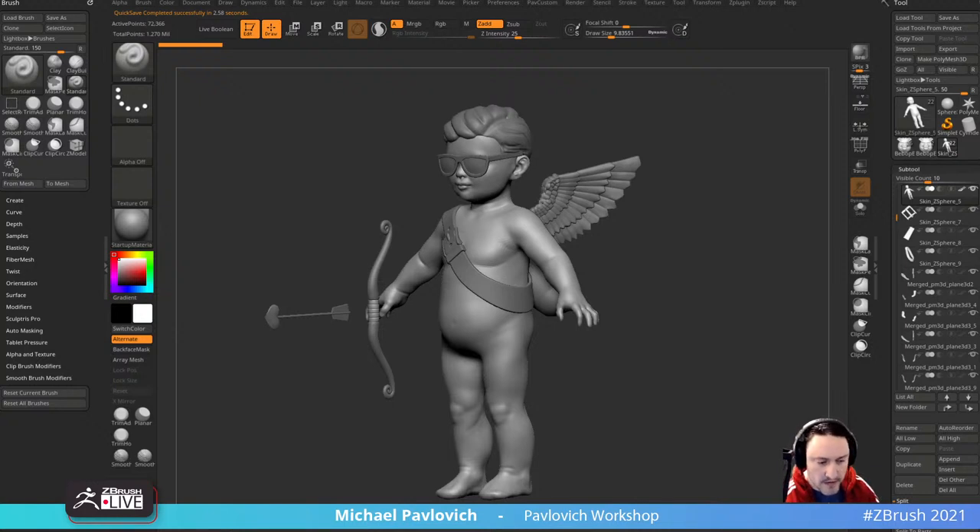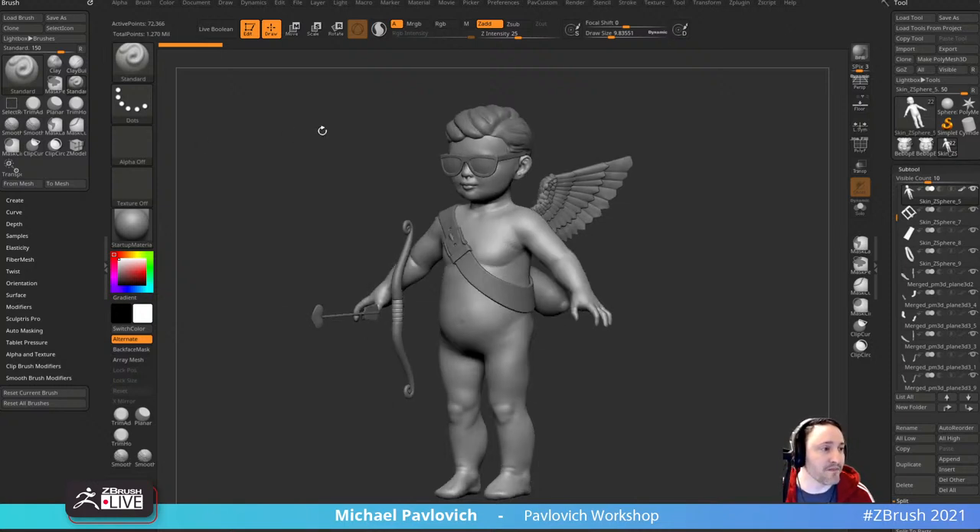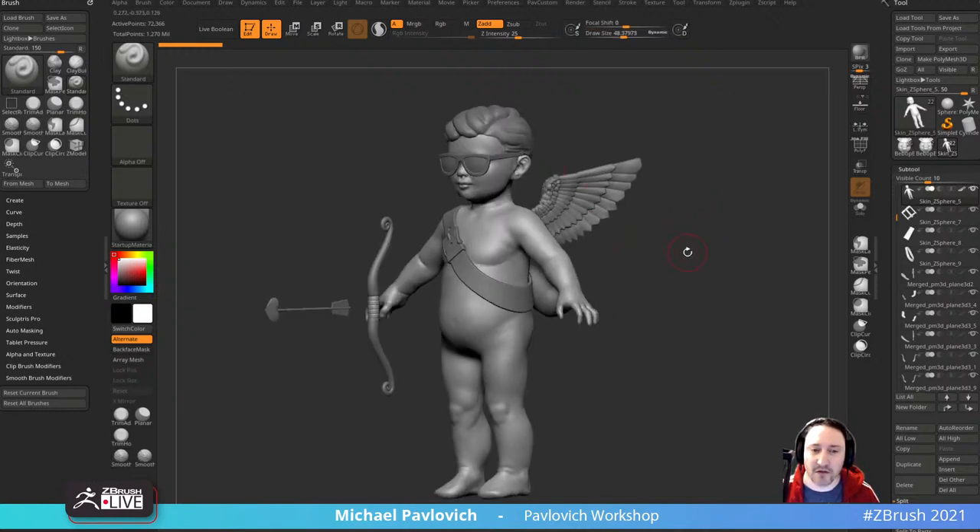I went to ZBrush Live and there wasn't anything going on. ZBrush Live is here. Let's go ahead and start with something like this. I'm going to pull up some reference real quick. We're going to go to my artist folder on my hard drive. I think we have some leprechaun reference we can pull from. We can essentially turn this guy into some sort of a mythological creature — leprechaun's as good a thing as any, I suppose.